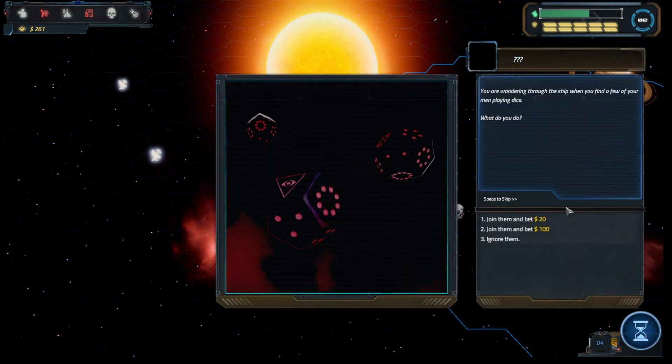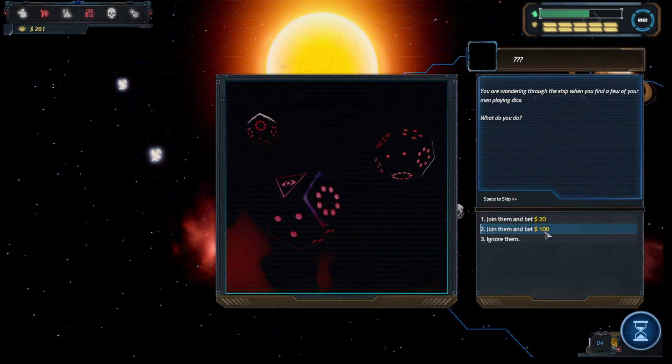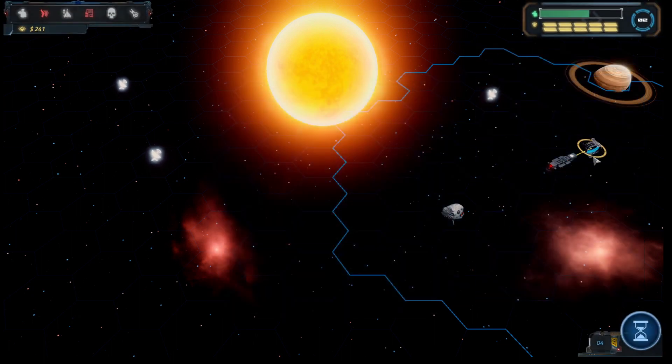A random event: you're wandering through the ship when you find a few of your men playing dice. What do you do? Options are to join them and bet 20 or bet 100. Let's bet 20. Bad luck — damn!